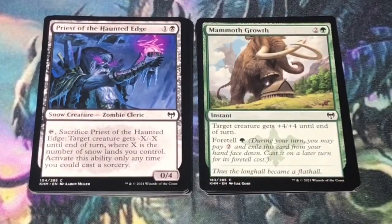Priest of Haunted Edge — 2 mana, 1 and a black. Snow creature zombie cleric at 0/4. You can tap it and sacrifice Priest of Haunted Edge: target creature gets -X/-X until end of turn, where X is the number of snow lands you control. Activate this ability only any time you can cast a sorcery. In a typical draft you might have one or two snow lands, and you can't activate it at instant speed — a significant drawback. Aside from that, it's a 0/4 blocker that clogs up the ground game.